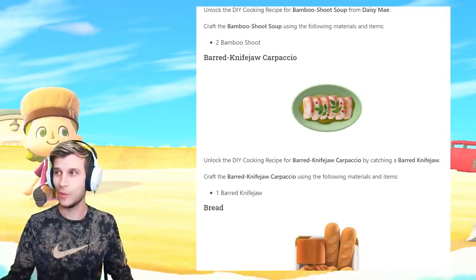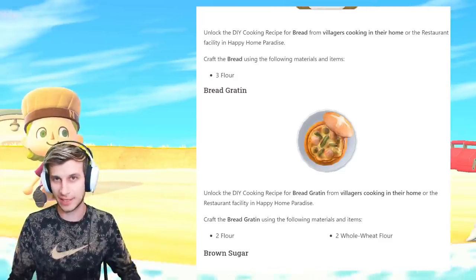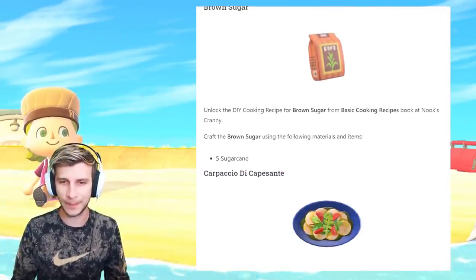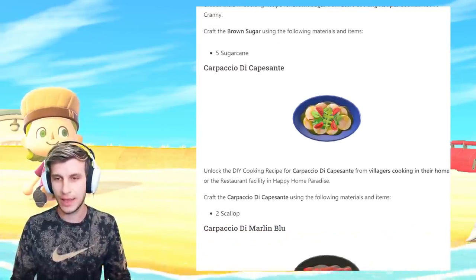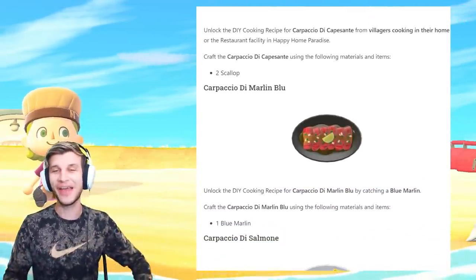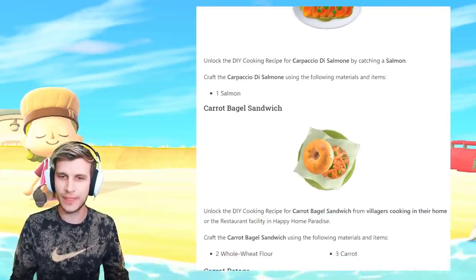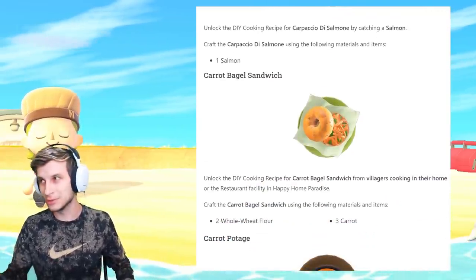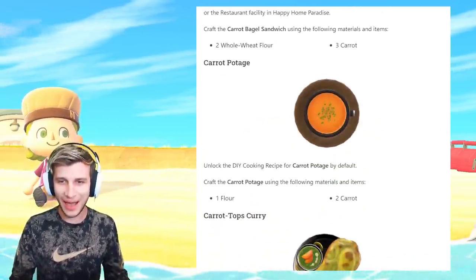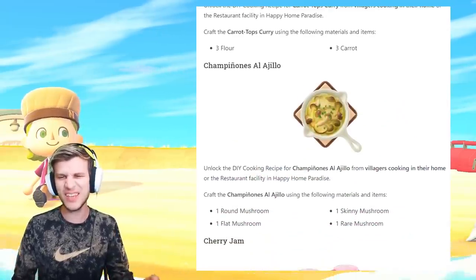The barred knifejaw carpaccio borrows the barred knifejaw for a meal. Bread — you can make some bread and bread gratin. I've been practicing my fancy food words. Brown sugar is one of the basic cooking recipes you get at Nook's Cranny. Carpaccio de capacente has some scallops in it. Carpaccio de marlin blue is actually a blue marlin fish — I love how many fish recipes there are. Now I'm just waiting for the bug recipes — chocolate crickets anyone? Carpaccio de salmone requires a salmon.